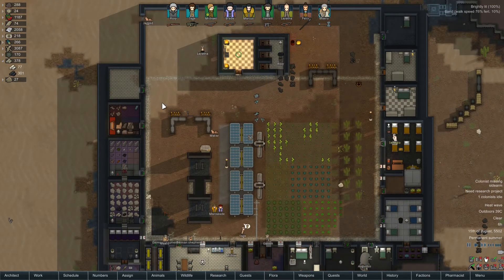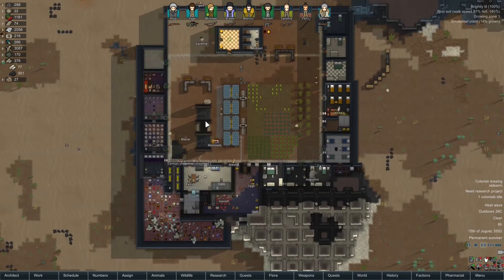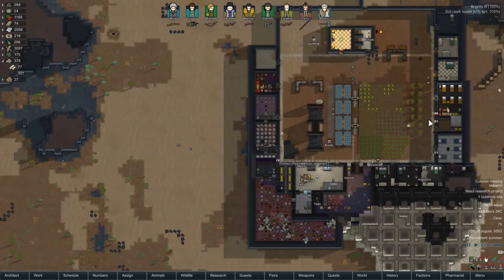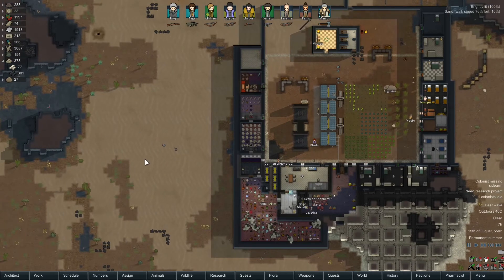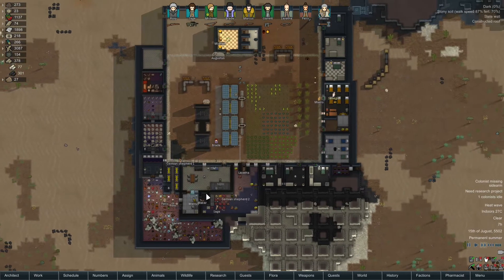The second one I have is Stabilize, which allows me to stabilize a colonist out in the field instead of bringing them back, wasting time getting the medicine and stuff, because sometimes all of those seconds are critical.